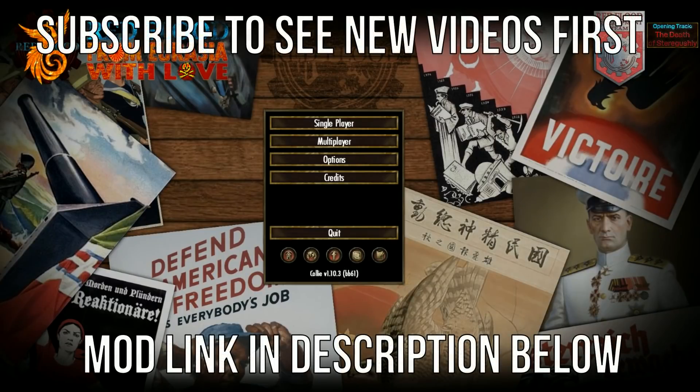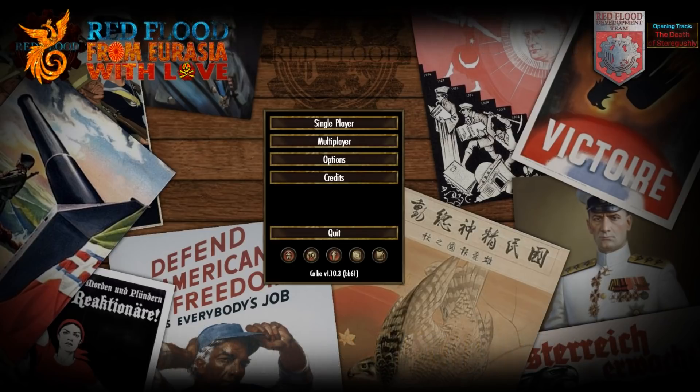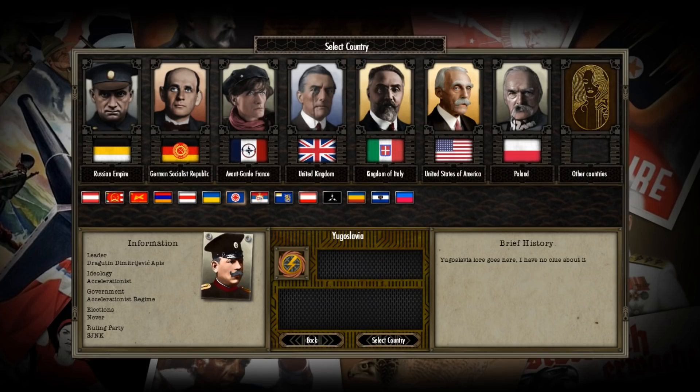Hello y'all, this is Red Flood, a mod for Hearts of Iron set in a world where nobody was able to truly win World War I. We're going to pick Yugoslavia, which recently got a focus tree. It is led by an accelerationist who at one point overthrew the Serbian government and later led the Black Hand, who is responsible for the assassination of Archduke Franz Ferdinand.